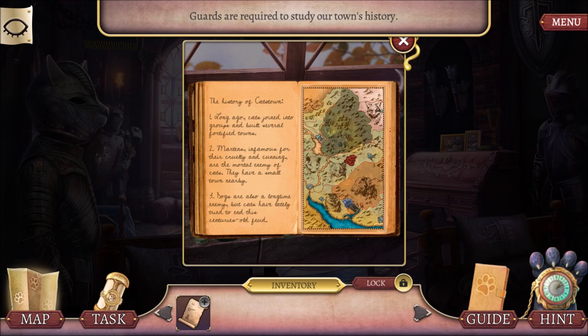They have a small town nearby, so here's our town, and there's a martin town. We're kind of divided by a road, but they're still too close for comfort. Wow, there's a dog town too? And maybe a wolf town? All the animals have towns!